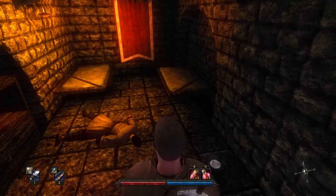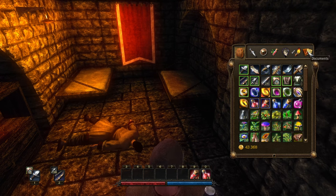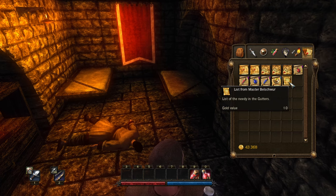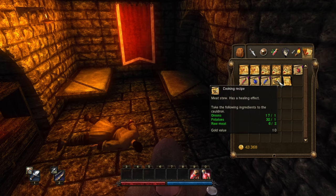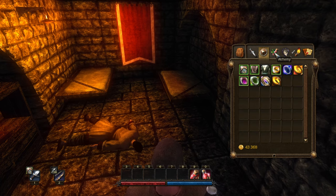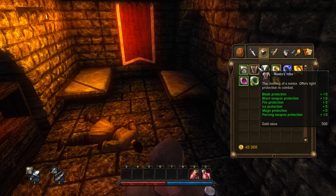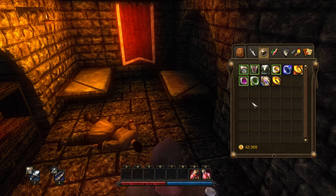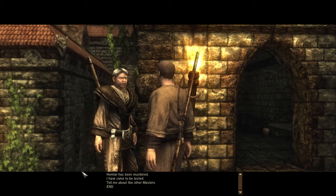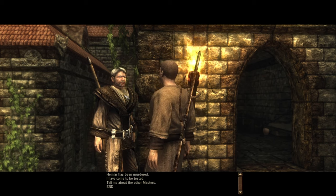We actually searched the crime scene. We do have a bunch of evidence which is under the documents. There's all armor, alchemy... there should be some around here. For the investigation of the murder, go ahead and talk to Vitus here.